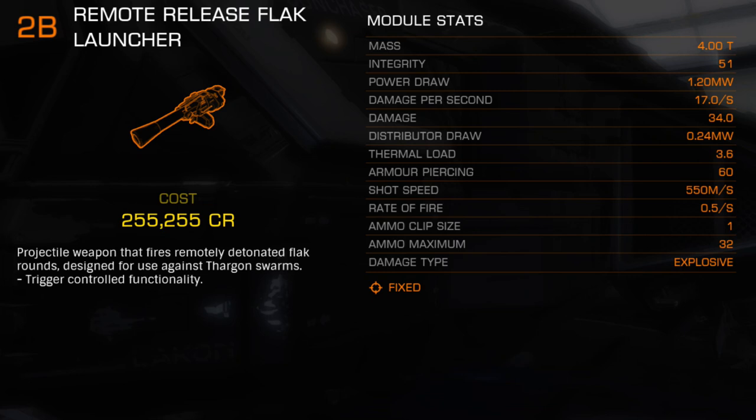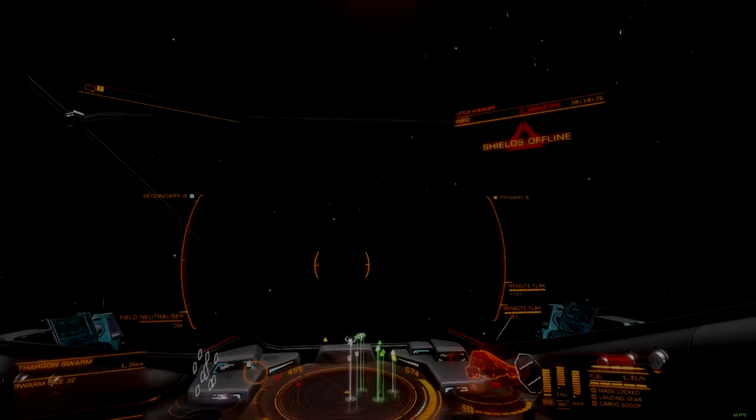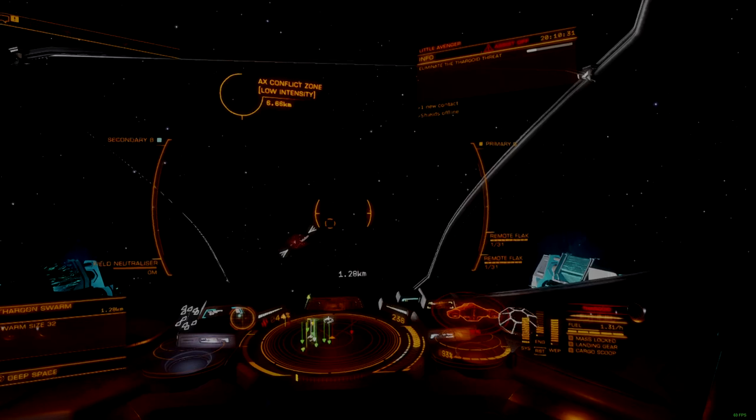Flak Launchers do not count against the experimental weapon limit, meaning it's possible to place as many as will fit on a given hull, though at the cost of a slot that could be used for a Guardian weapon. The essential tradeoff is this: pilots can choose to be more effective against the swarm at the cost of being less effective against interceptors and scouts.